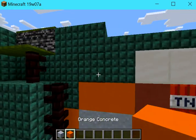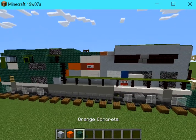I think we should start off with clay, orange concrete, and dark prismarine.